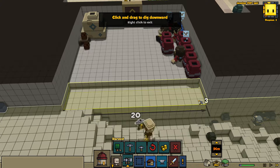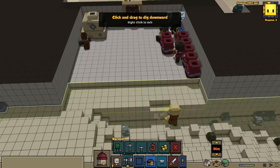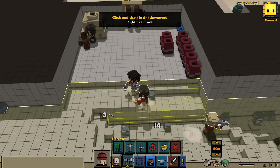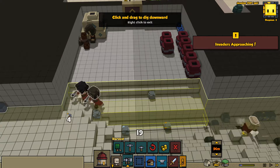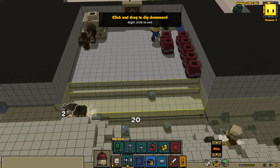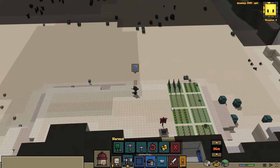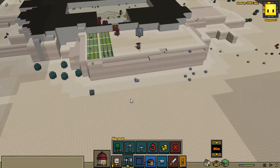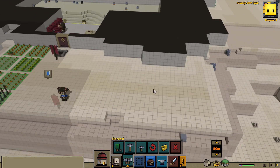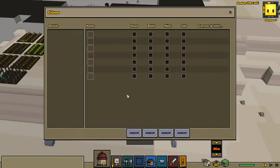I'll go ahead and clear out that layer — boom, straight away they have opened up a lovely little area for me here. Invaders are approaching, which is not ideal, so I'll go ahead and remove that layer. Where are they approaching from? Over here. Okay, so let's go ahead and pause. I want to get my militia — do I not have militia anymore? Is that not a thing?